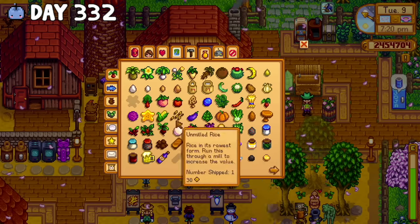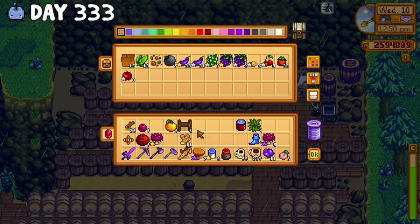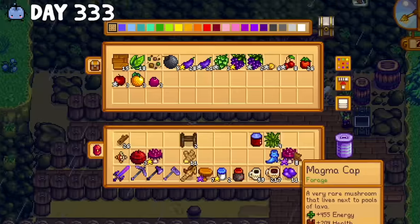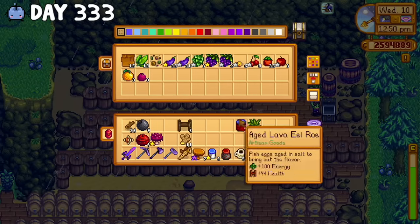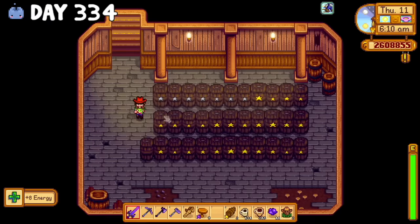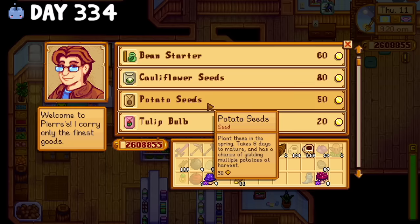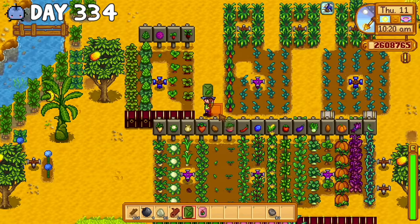In the past month I'd done a lot of selling, so most of the items were complete, but I still had to ship kale, juice, large goat milk, mead, and a tulip. The next day, I checked up on my wine, sold a bunch of artisan goods, begrudgingly gave Abigail a gift, and bought the seeds I needed from Pierre's to plant on Ginger Island.